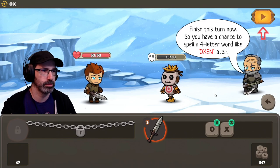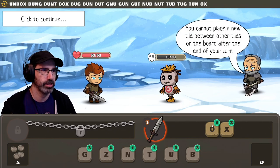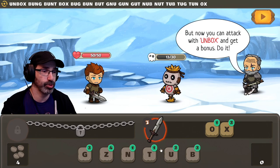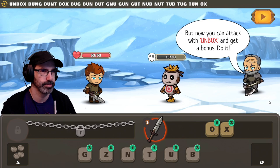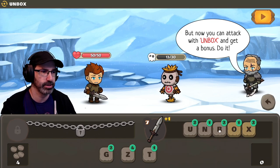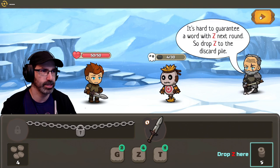Oh — it saves it here for the next turn. You cannot place a new tile between other tiles on the board after the end of your turn. But I can do UNBOX. You can attack with UNBOX and get a bonus. You can't go between, but you can go before and after. There we go. Unfortunately, only consonants remain.